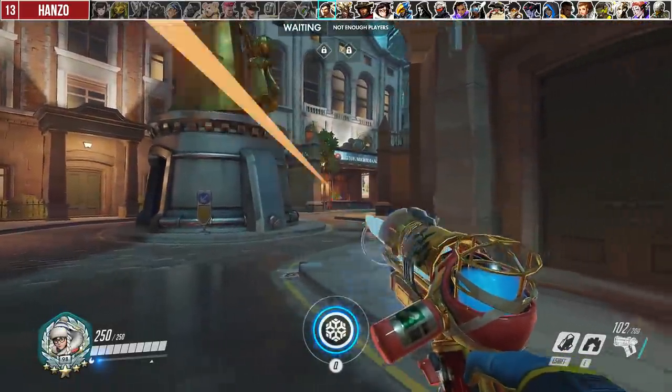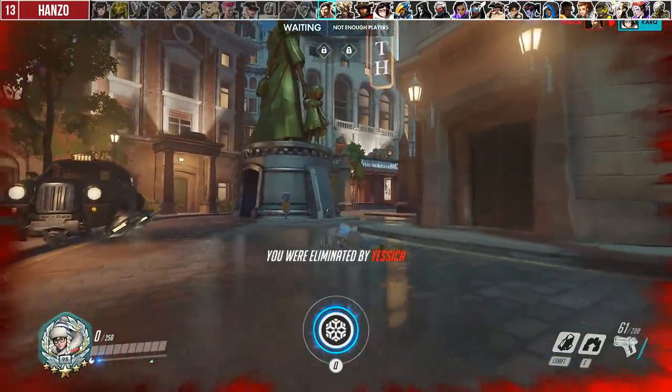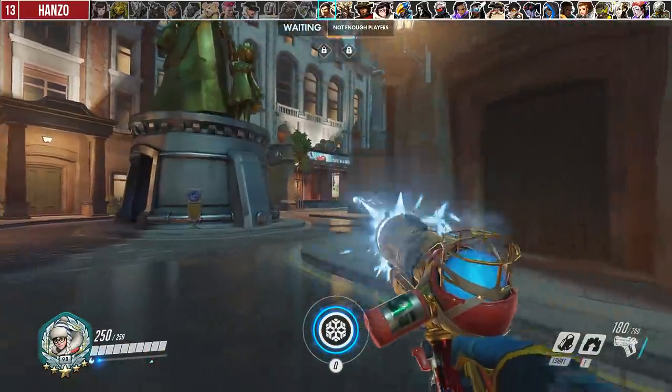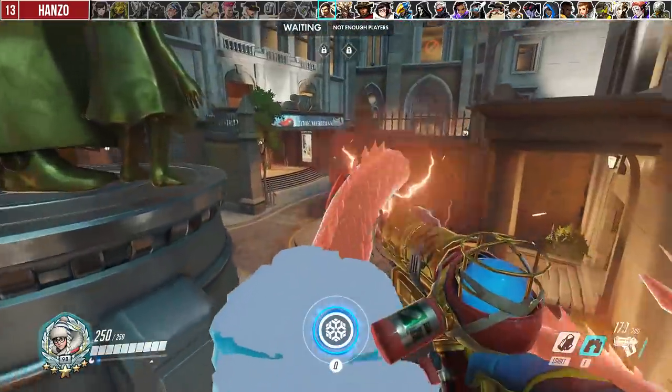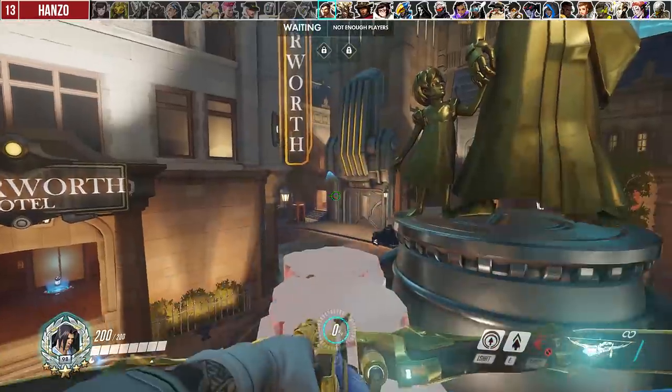The general matchup against Hanzo is unfavorable since he can one-shot you and won't play in your freeze range unless he is a bot. Against his Dragon Strike, you can use your wall to lift you and your teammates over it, or if you catch him channeling it, you can use wall under him to offset his aim.